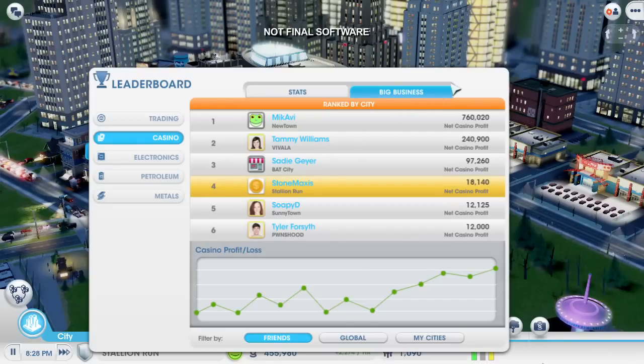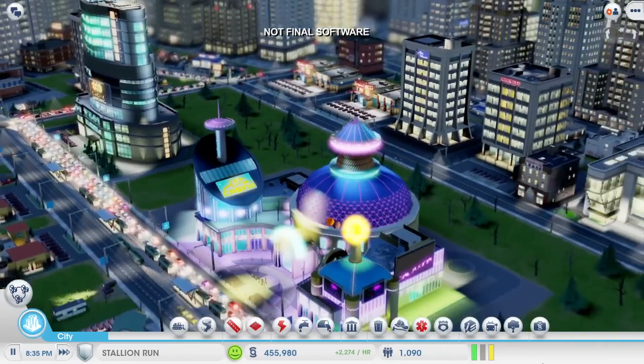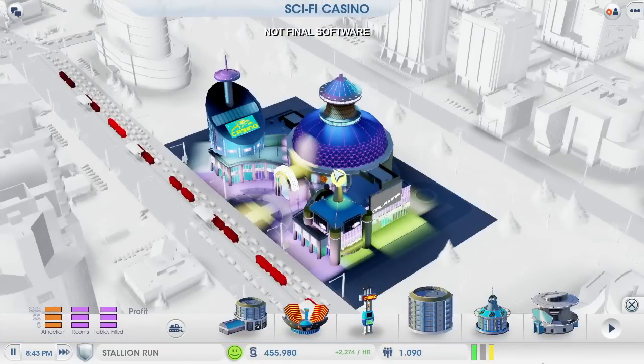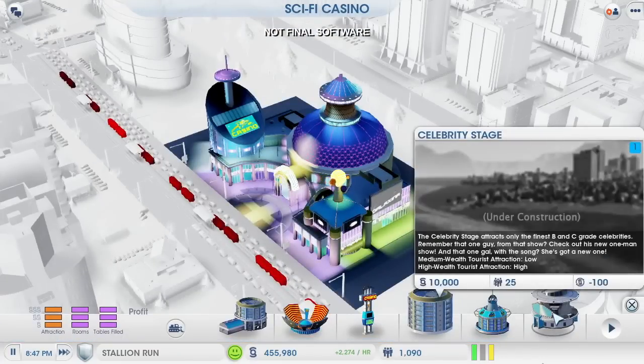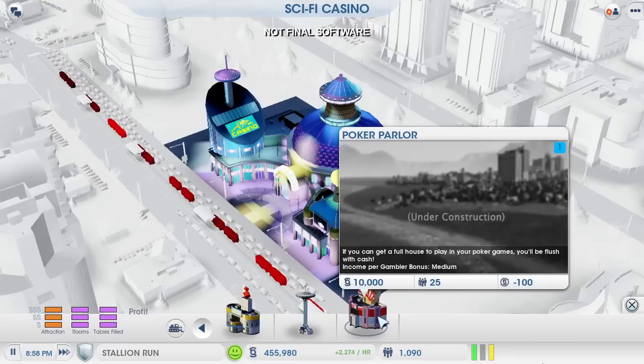It's time to upgrade my casinos. Like most of the buildings in SimCity, I can click the edit button to see the different upgrade options. I have several choices, and each one provides me with a different benefit. This celebrity stage will lure more Sims through the door. Adding more gaming rooms, like this poker parlor, will increase my take from each gambler. Those are both good options.